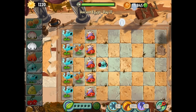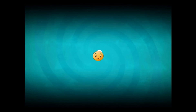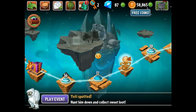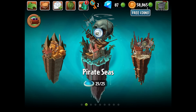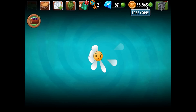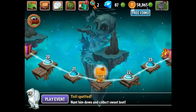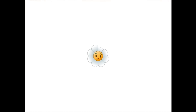Well, we'll take this into the Pirate Seas. We'll do that one level that I like, and maybe the A.K.E.E. will actually hop off the imps and get to the cannons — that'll be kind of cool. There's a gem sale right now — may not be a bad time to buy if you're interested in hoarding gems for when they release new plants. Pirate Seas, Level 22. Let's see how the A.K.E.E.'s treat me in this stage — should be good.